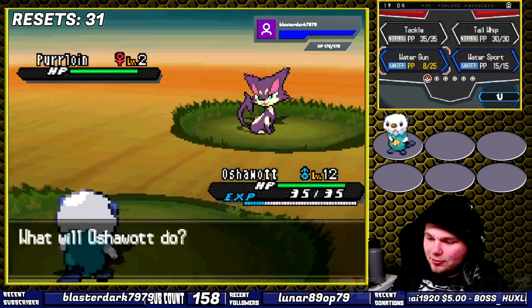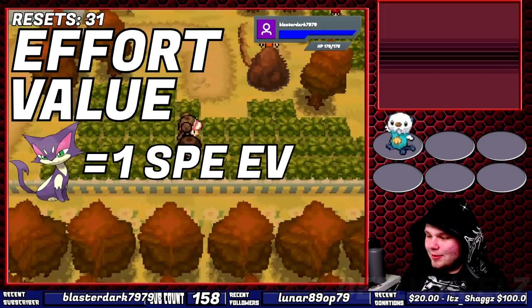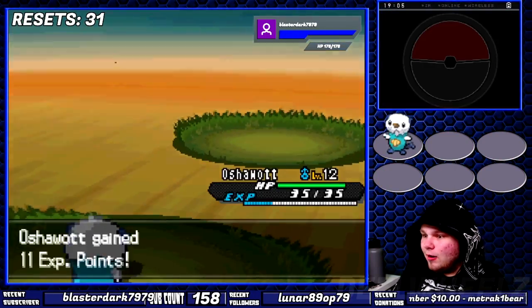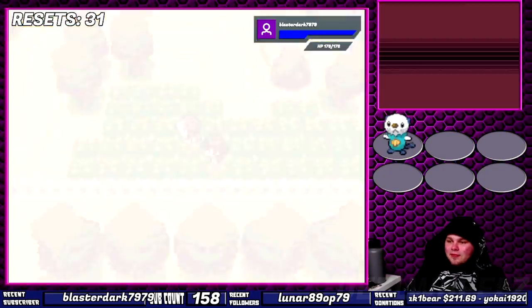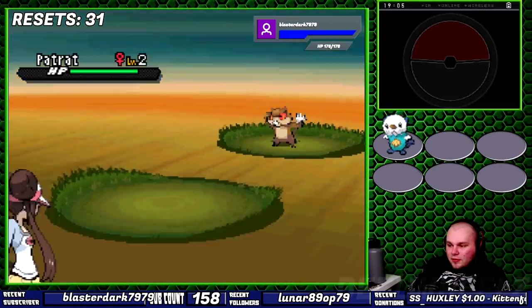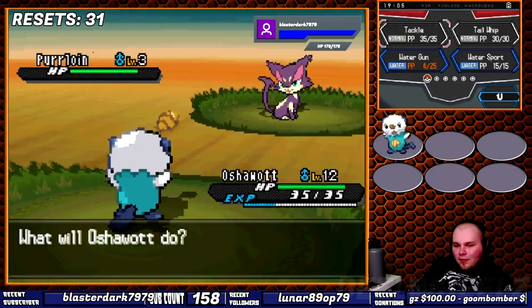A beneficial factor that flew over my head until someone in my chat pointed out was the EV spread I was obtaining. Purloin gives a speed EV for every knockout, while Batrat gives an attack EV. When you realize that regardless of the moveset, as long as you're upgrading anything besides defense, special defense, or HP, suddenly knocking out all these cats, rats, bats — knocking these Pokemon out isn't all that bad.